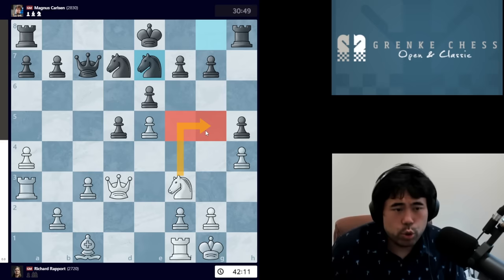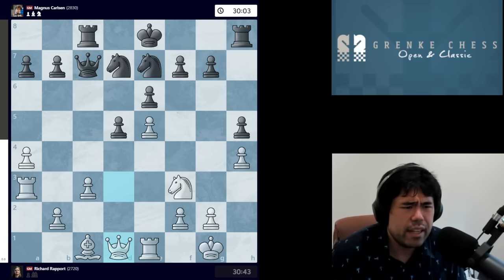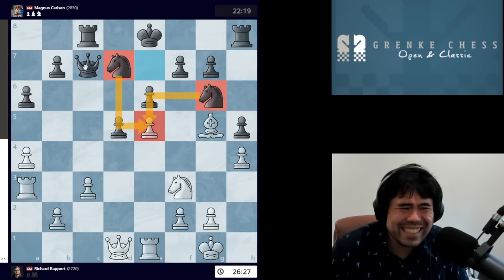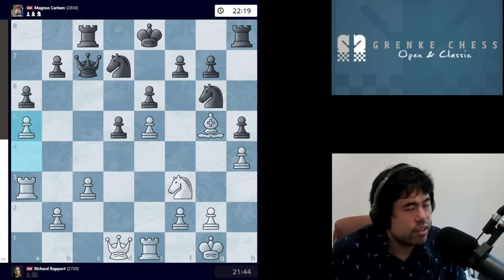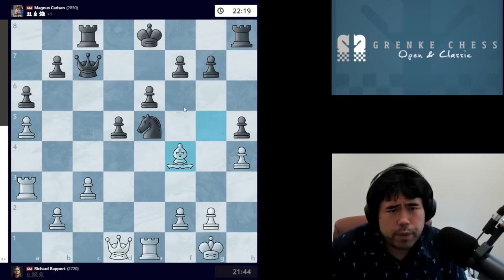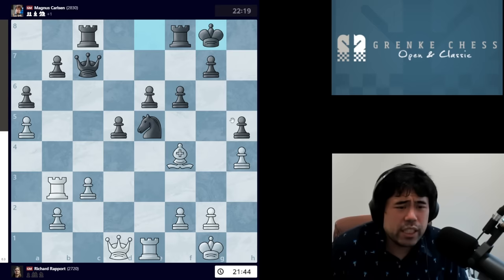The game continues with Rook E1, Rook C8, then Queen D1, A6, Bishop G5. Now we have Knight G6 trying to pressure the pawn on E5 with both knights and the Queen on C7. Richard plays A5, and Magnus decides to castle. If Magnus were to take what looks like a free pawn, it's actually not free — after takes, takes, Bishop F4 and F6, white can play Rook B3 and now there's a big issue with the king. If you castle you hang the pawn on H5, and if you play something like Rook D8, white has Rook B6 with pressure on the pawn and knight.